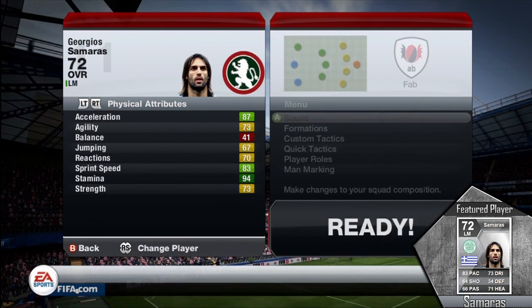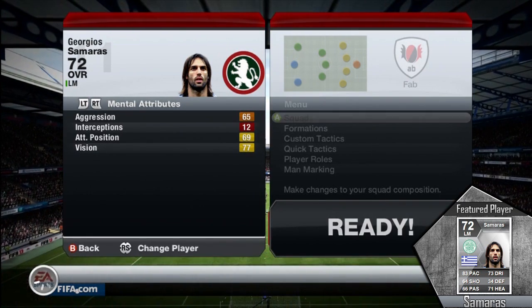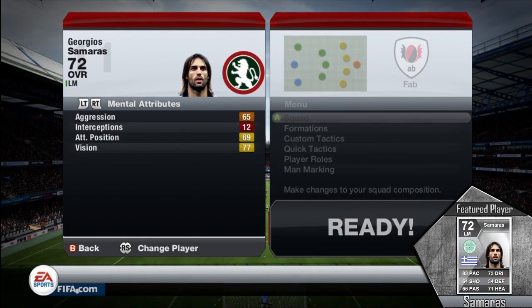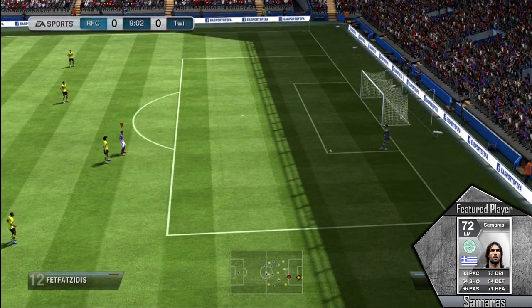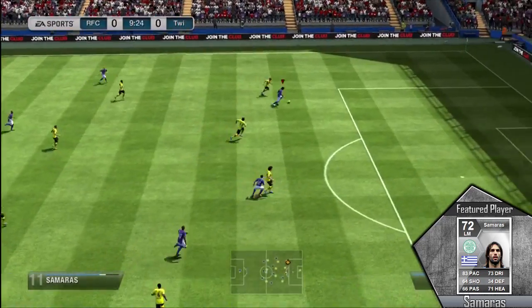Where he really stands out is 87 acceleration and 83 sprint speed — a very good, very tall player. Once we get to the goal portion you guys are going to see how he towers over everybody and how big he actually is. That acceleration is definitely key to his game. I moved him up to a more attacking area because I believe he is an absolute beast.